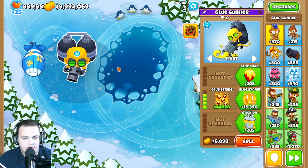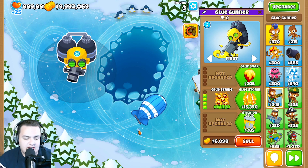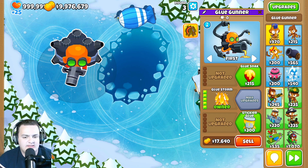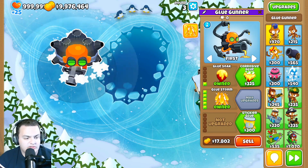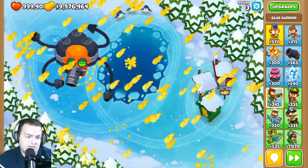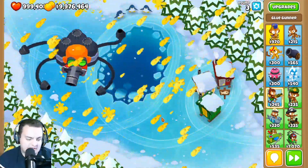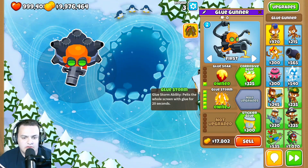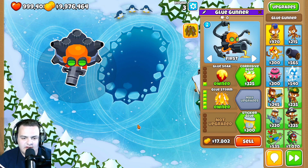The layers on the 0-4-0 upgrade have been lowered from 6 to 3, halving the impact. The Glue Storm ability was dropped from 9 to 3 layers regardless of what you do. However, the 1-4-0 will now glue infinite layers, which is a great bonus. The cooldown of the 0-5-0 Glue Storm ability is now half the time, so double the speed.